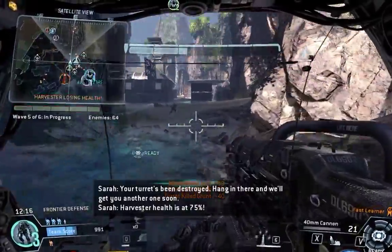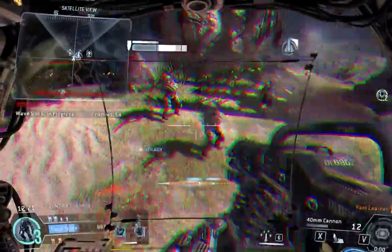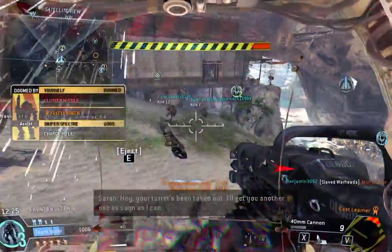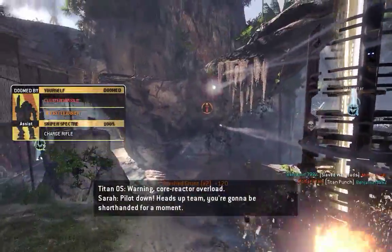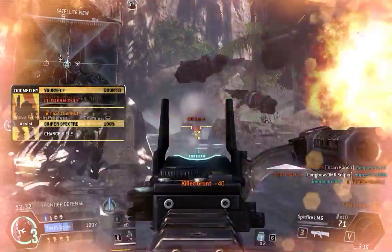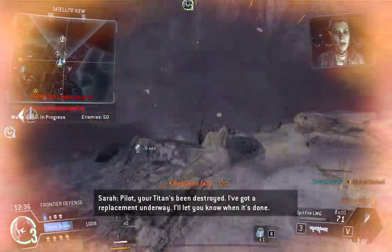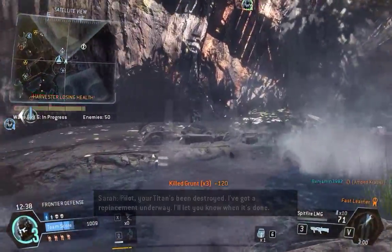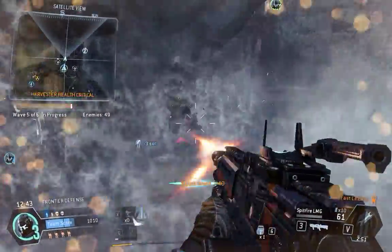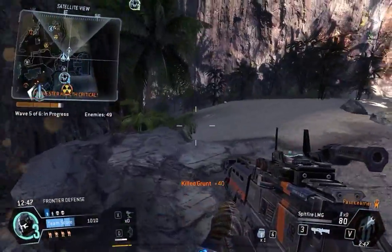The Harvester's health is at 75%. Enemy Titan down. Your turret's just been taken out — I'll get you another one as soon as I can. Warning — pilot down. Heads up, team: you're going to be shorthanded for a moment. I've got a replacement underway. I'll let you know when it's done. Reinforcers are inbound, team. Nuke Titan approaching the Harvester.